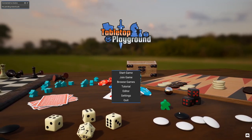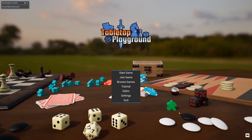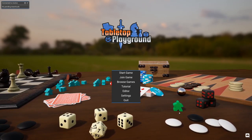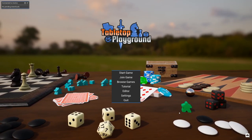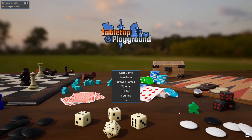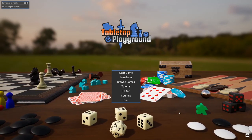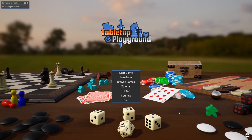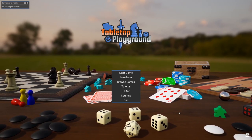Hey everyone, Will here from Mature Minded Gamers, and today I'm going to be showing you Tabletop Playground. It is on Steam Early Access, currently $14.99 — 10% off brings it down to $13.49. This is a direct competitor to Tabletop Simulator, a gaming platform that allows you to play board games on your computer and even online. In today's current environment it is definitely a viable option for getting that gaming itch.